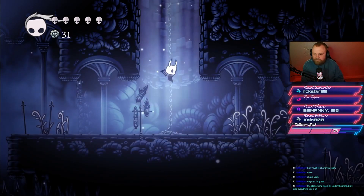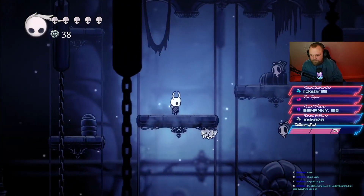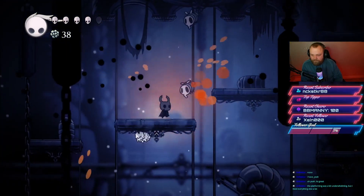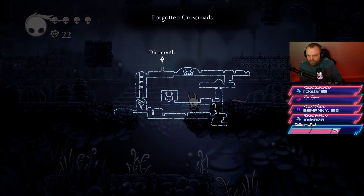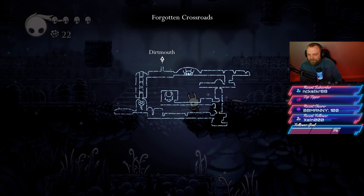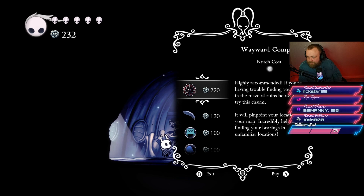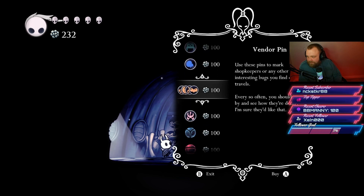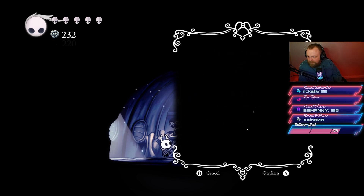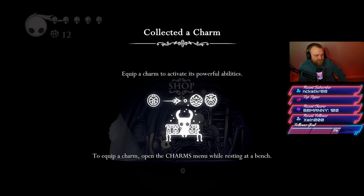From Dirtmouth you drop into the first real section of the game, where the first time you play you will likely get lost. There are new creatures that can attack you, and once you've figured out where you're going, you'll stumble upon Cornifer, a cartographer who gives you a map of the area. This map is pretty useless until you speak to his wife Iselda, who sells many things — most importantly the quill and the wayward compass. Once you purchase the compass, you'll get your first achievement for getting your first charm.